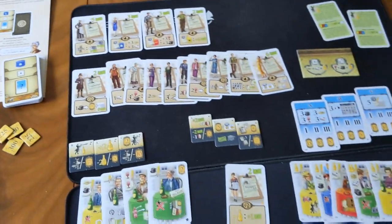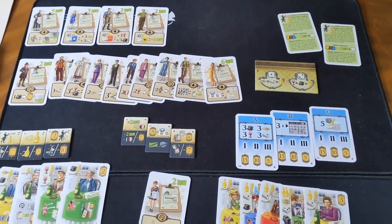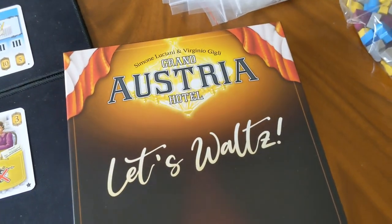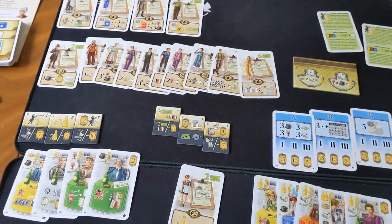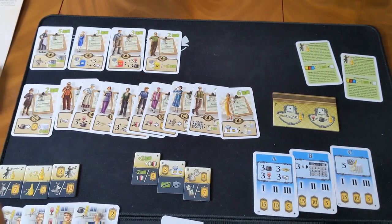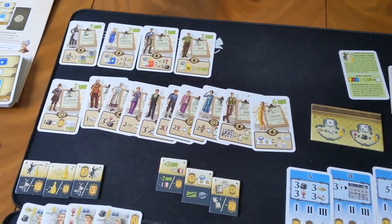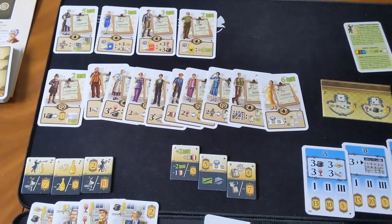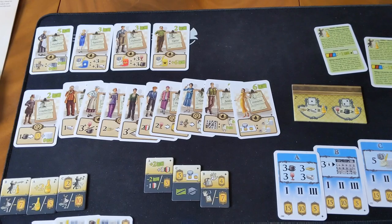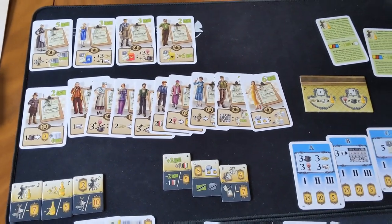Overall, this is pretty much a one-stop shop for Grand Austria Hotel. I think they've exploited everything they can now — nothing else they can really explore. And I don't think you're ever going to complain that you don't have enough content for one of the best games ever made. I'm really happy with this expansion. I'm pretty sure I won't play with all of it all the time — I'll chuck in all the stuff I can seamlessly. I'm very happy with the celebrities module, which I'll probably use almost all the time. The dance halls and some of the other stuff will be used more circumstantially with more experienced gamers who are comfortable with playing it.